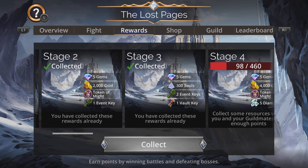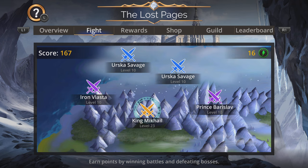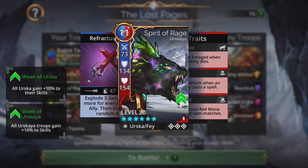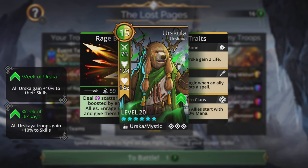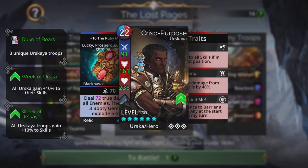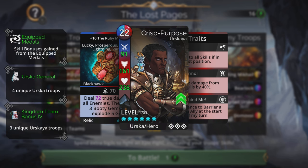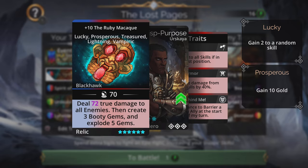That is the team, along with some guidance for the event. The Ruby Macaque at the top deals true damage to all enemies, creating brown gems and exploding five gems. The Spirit of Rage generates mana by exploding three gems plus two more per enraged ally. Urscula provides the 50% mana start and can enrage all allies. Larissa at the back provides the madness storm. If you found this video helpful, smash that like button and comment to let me know what team you're using for this world event. Catch you all next one — peace!